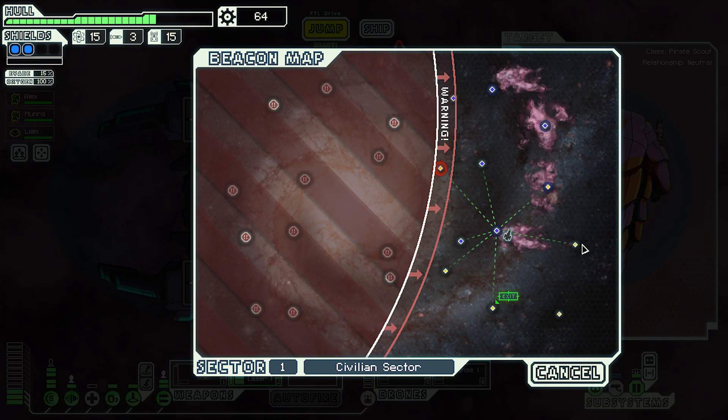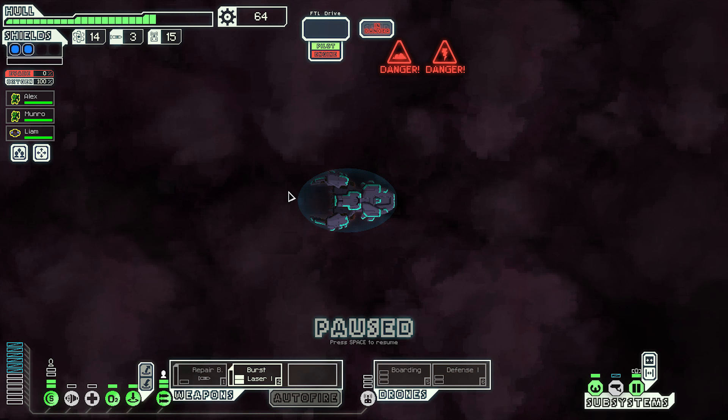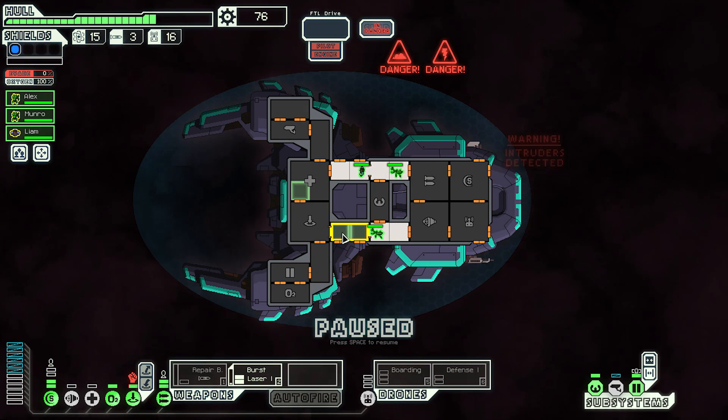What do we want to upgrade? I think dodge chance would be nice while we're off the ship, but then again maybe save up to 150 scrap and get the third level of shields — just tank out the damage as best we can, even before we've left the first sector. Ion attack and intruders aboard — two heavily damaged ships are floating nearby.